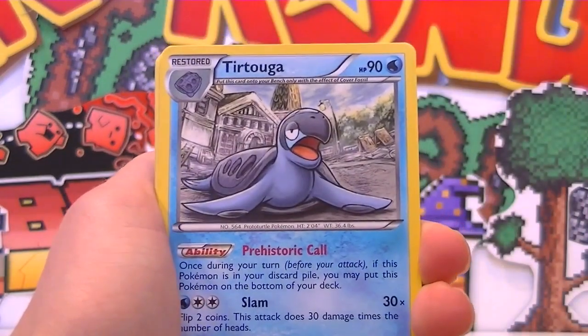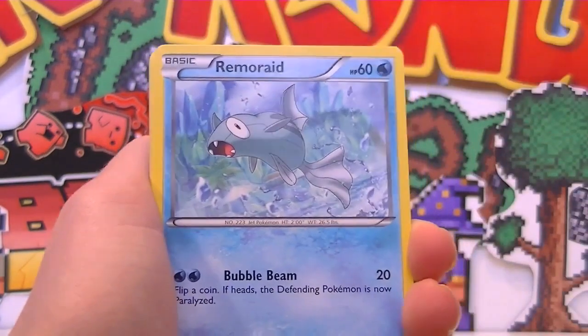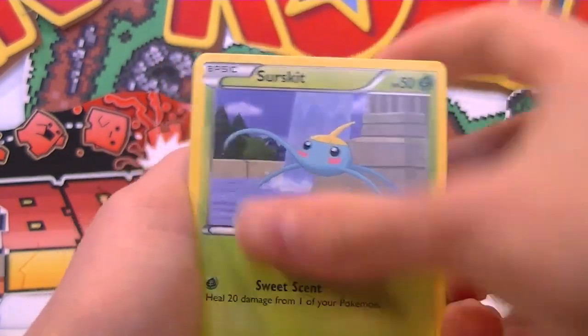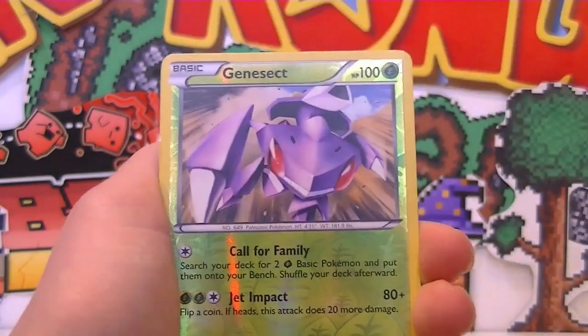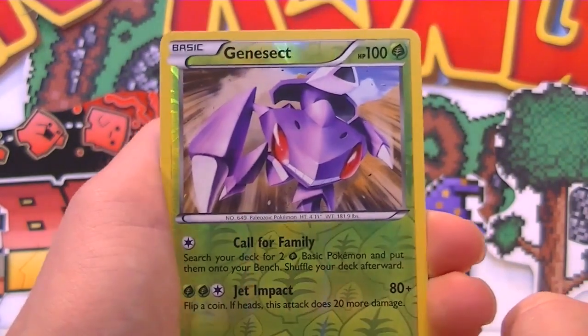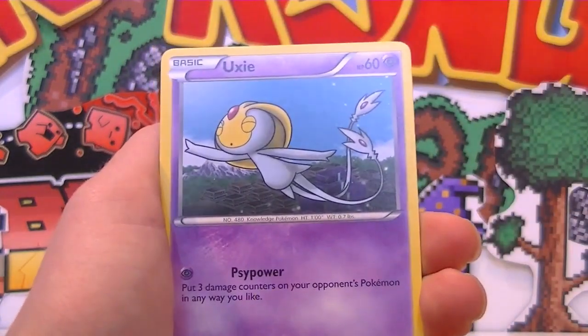So we've got an Octillery, a Turtwig, Caitlin, Karrablast, Remoraid looking awesome, Ducklett — he's just floating about, he does not care in the world — Surskit there, Lapras looking awesome, and a Genesect reverse. That's awesome, look at that card — that is so cool. I love that Genesect, such a sick looking card.